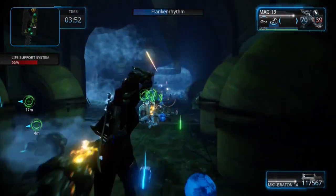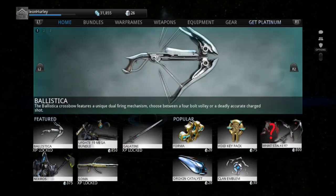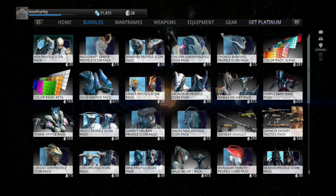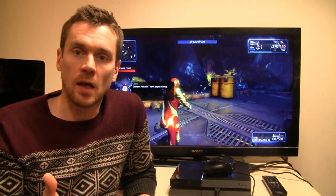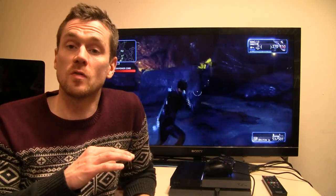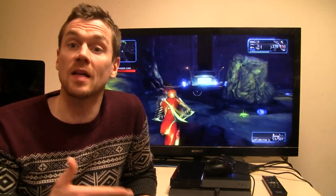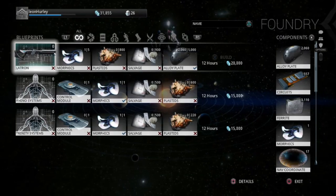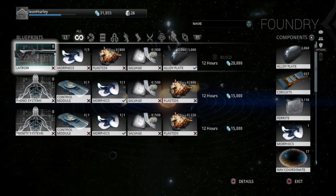On the downside, progression is tricky. There are two currencies: Credits and Platinum. Credits buy blueprints and pay to make them, while Platinum buys finished objects — but you don't seem to earn Platinum in the game. With Credits, you can spend a couple of days earning enough to buy blueprints, then another couple of days earning enough to craft the item — a sword, gun, or armor — which then takes 12 hours to build. The game also doesn't tell you whether you have the required components to make a blueprint.